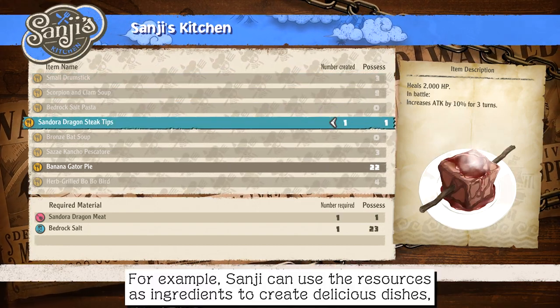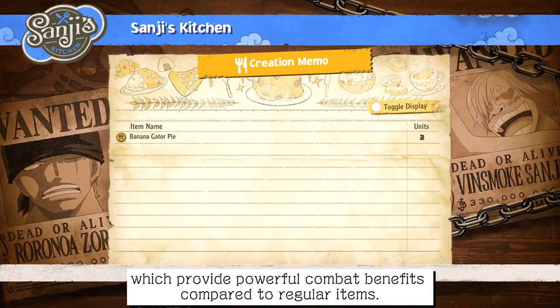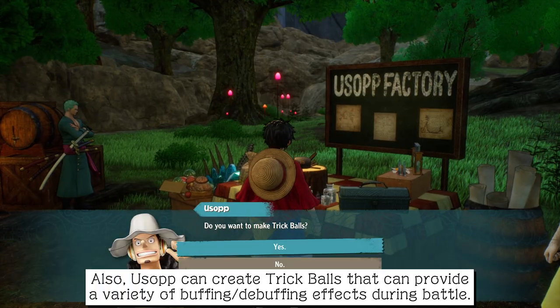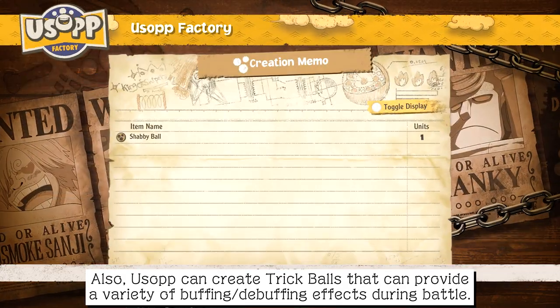Some of the resources obtained while exploring with various characters can be used to create useful new items. For example, Sanji can use the resources as ingredients to create delicious dishes, which provide powerful combat benefits compared to regular items. Also, Usopp can create trick balls that can provide a variety of buffing and de-buffing effects during battle.